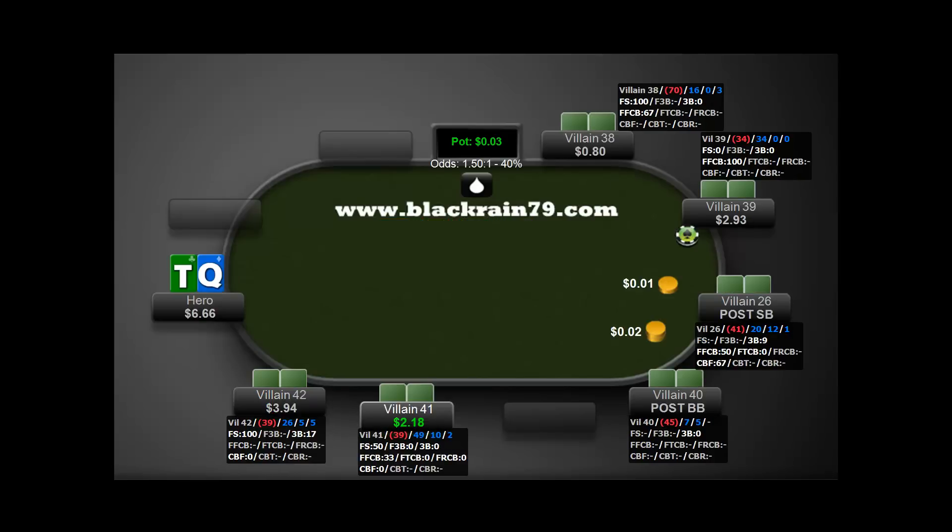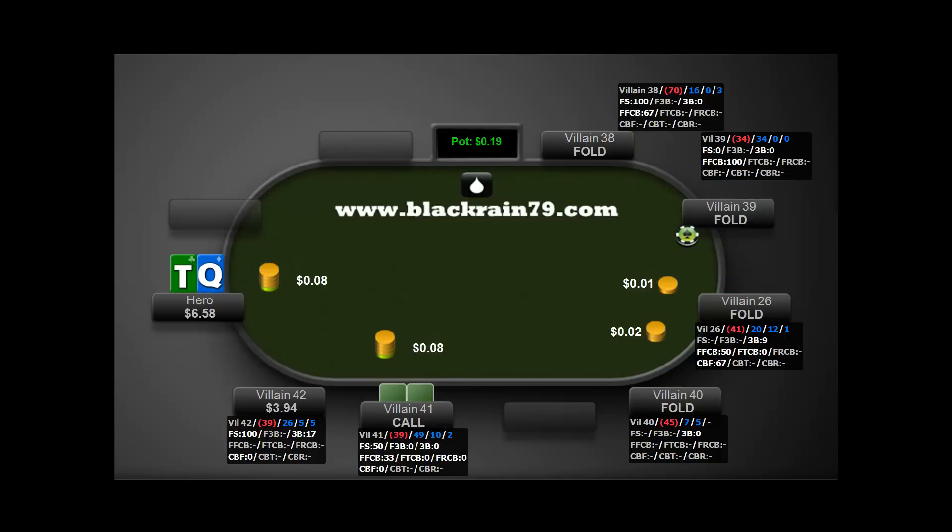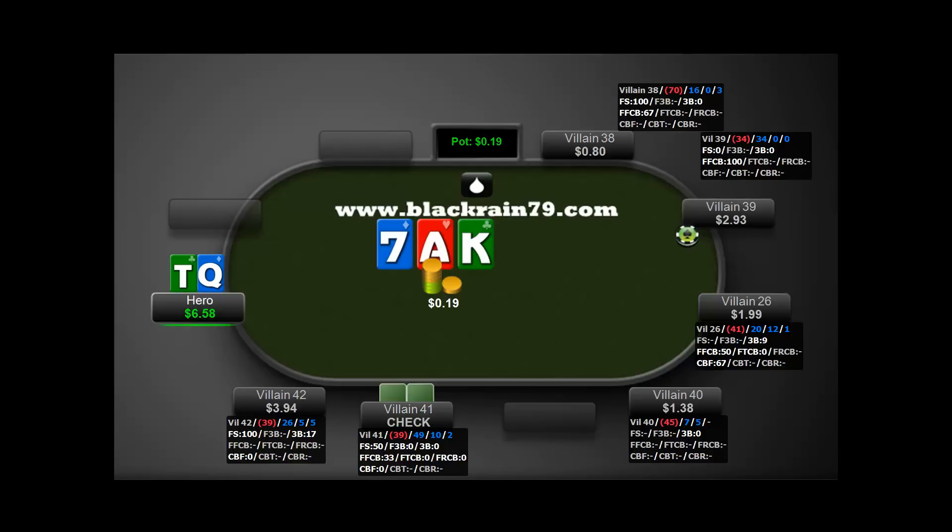I've got Queen-Ten off. We're playing seven-handed so I'm kind of on the hijack again. It's going to be a pretty typical isolation raise of a bad player at 49-10. He calls. We flop a gut shot. He checks to us and we make our standard c-bet — when somebody checks to us and we have basically anything, we're going to bet against one player, and having a gut shot is even better.